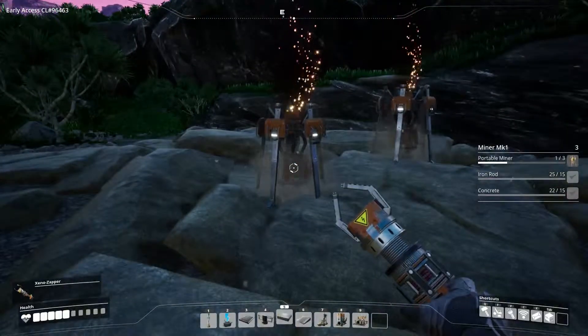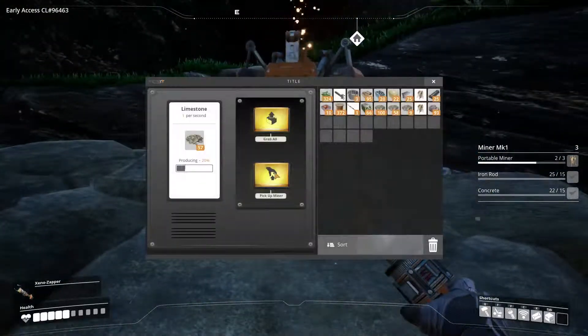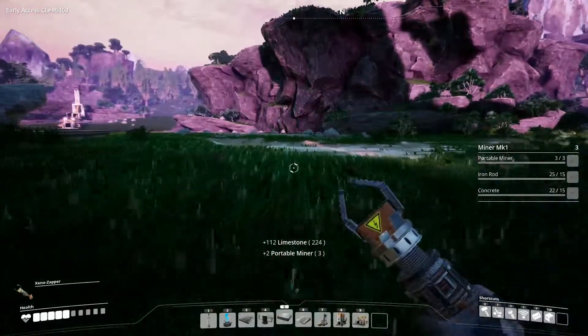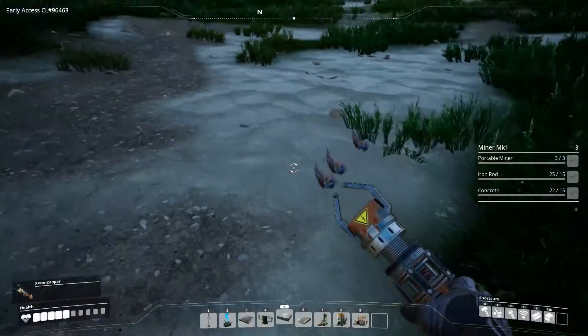Those look weird — I don't think I've noticed those particle effects before. Which means now I can put some miners down.